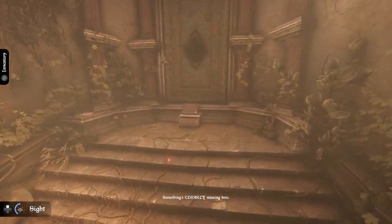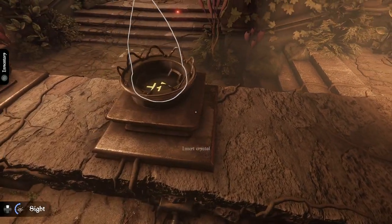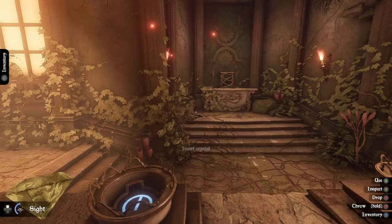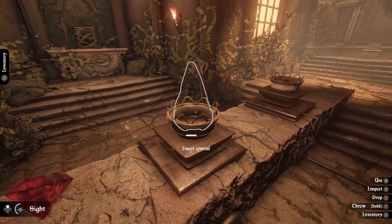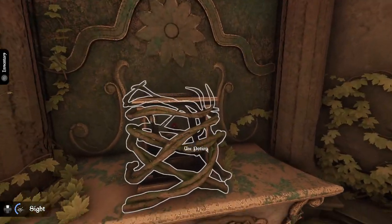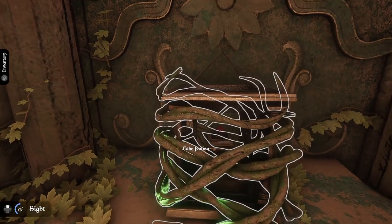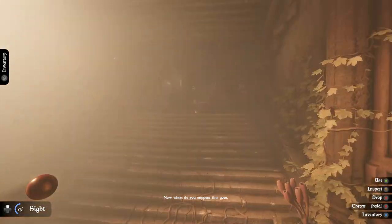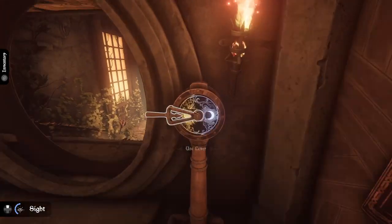Something's clearly missing here — yeah, crystals. Insert amulet... I don't have an amulet, I have crystals. Insert crystal — darn it. What are you if you're not these? I don't know what to use on this. In the eye — I don't know exactly where this goes actually. It goes there. Oh, it lit up — nice. I'm gonna move this today.